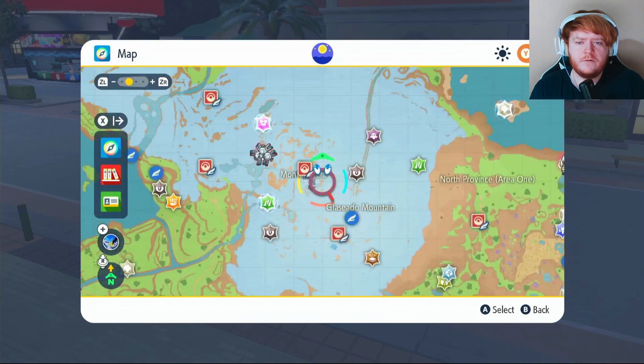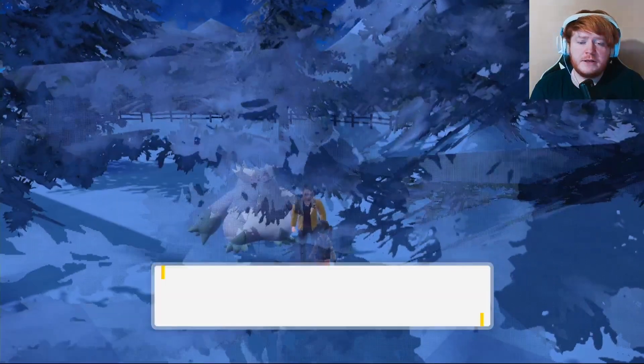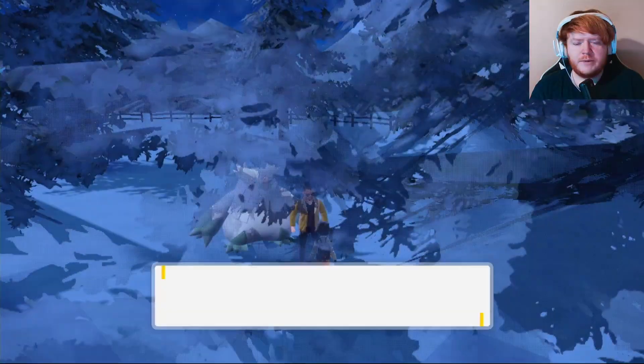Once you have your five bottle caps, come over to Monteneverde. Find the guy with the Abomasnow and speak to him — he will hyper train your Pokémon. Pick your Lycanroc and choose bottle caps, then click HP, Attack, Defense, Special Defense, and Speed. Hyper training Special Attack would just be a waste of money.